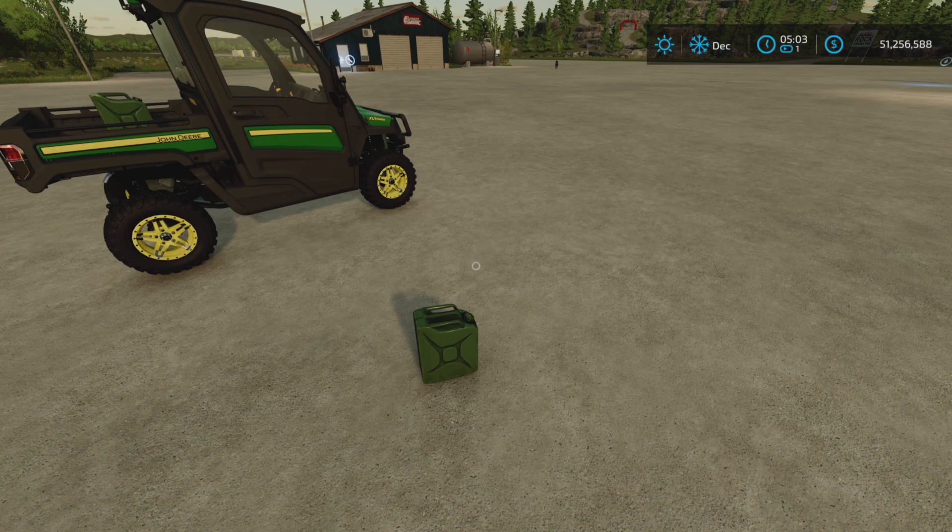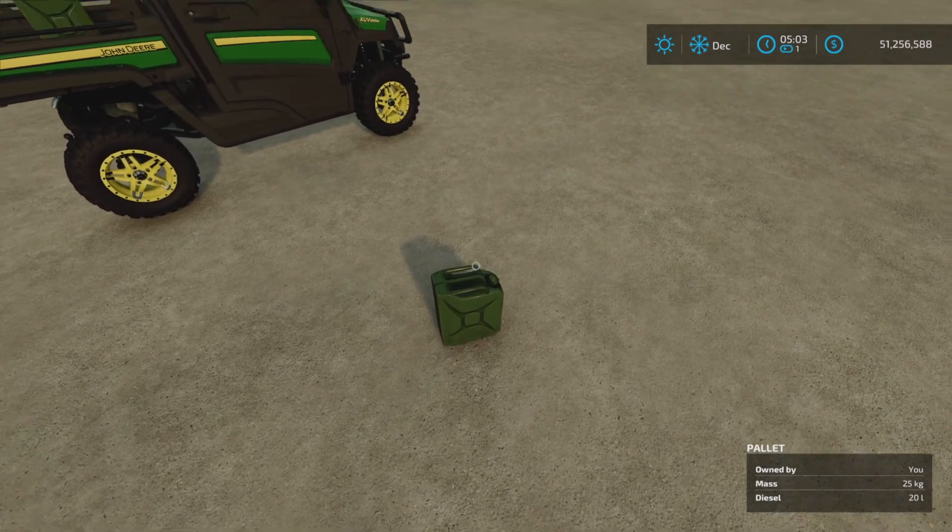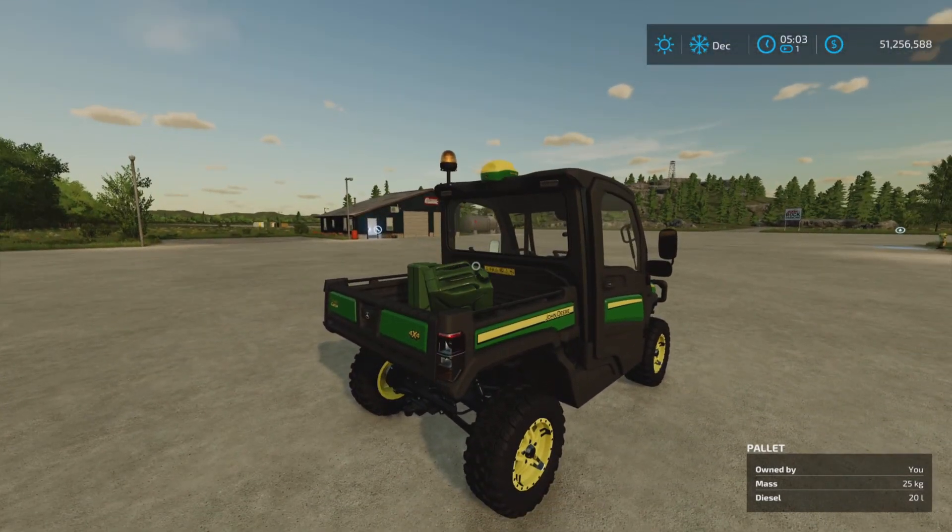Loony Farm Guy here with a new mod test for Tuesday, November the 8th. This is the Diesel Jerry Can by Fred Fracasis. It is 0.42 megabytes to download and quite simply is a 20-liter can of gasoline.